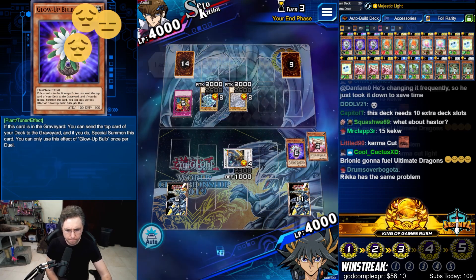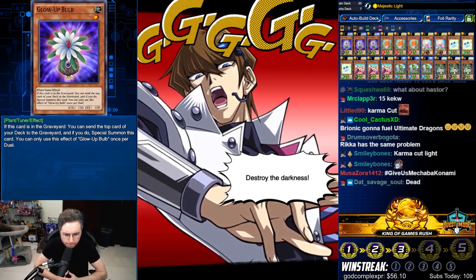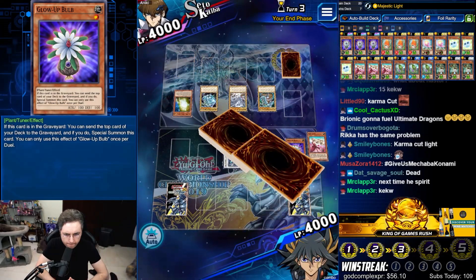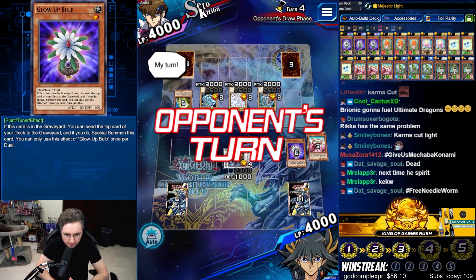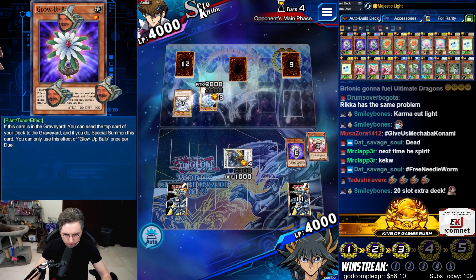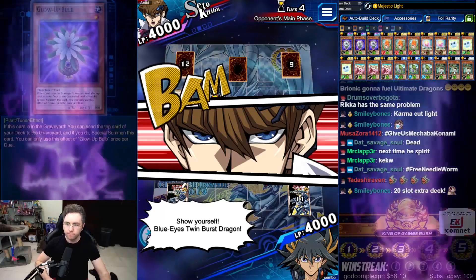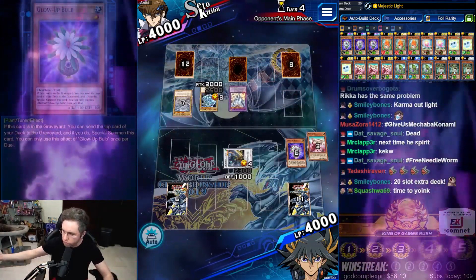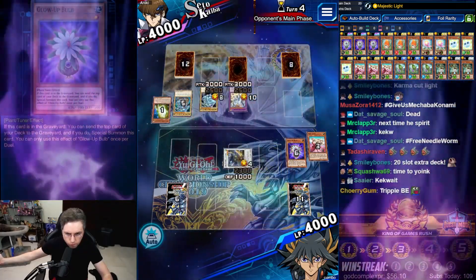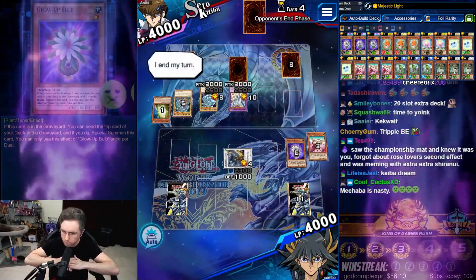It's not over. Destroy the darkness. Blue-Eyes White Dragon. I end my turn. Triple Blue-Eyes. Twin Burst. Blue-Eyes Twin Burst Dragon. I activate my monster's effect. You'll see how much stronger I am than you. I end my turn.